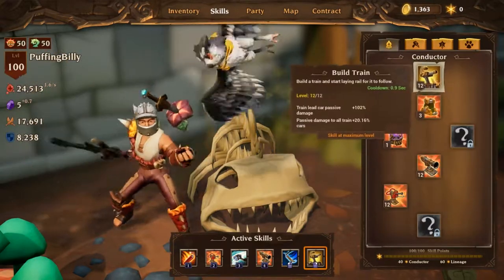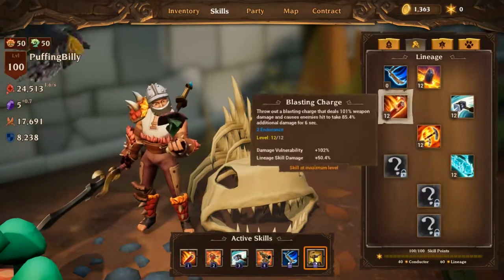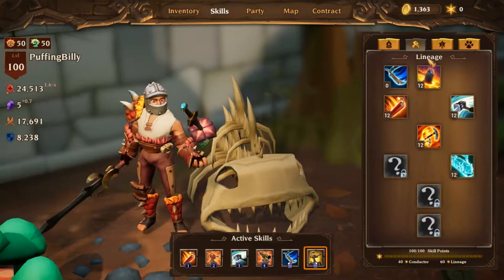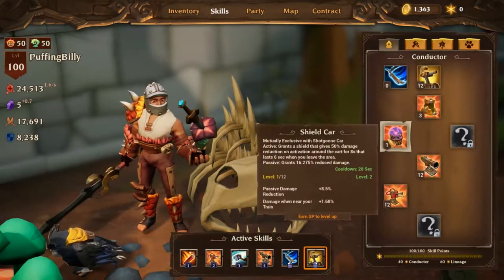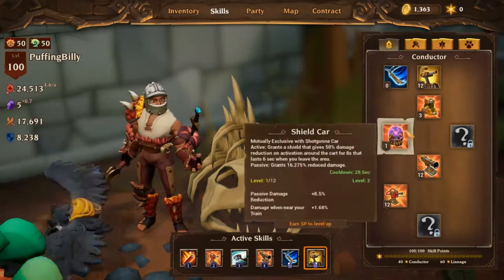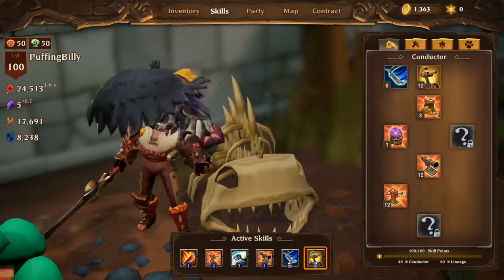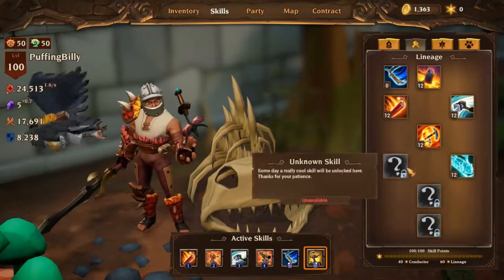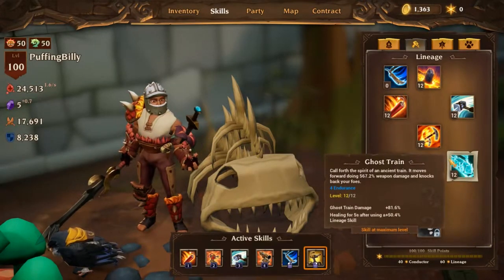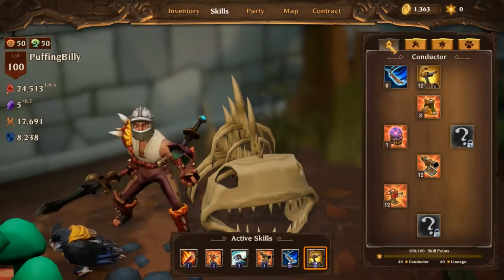My suggestion would be: take Ghost Train, put it here, and max out Flying Peaks. That gets you 4 skills at level 12, then 5, 6, 7, 8 skills at level 12. You can dump remaining points into Pound for damage reduction in melee, or Shield Car for damage when near your train. Alternatively, don't take Ghost Train or Flying Peaks — instead max out Shield Car and max out Pound, putting the remaining 4 skill points wherever you decide. Or max out Ghost Train as a passive only, max out Shield Car, and put the remaining 4 points in Pound.